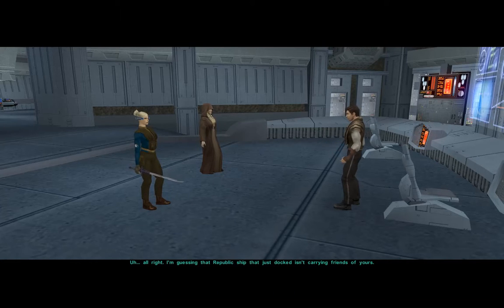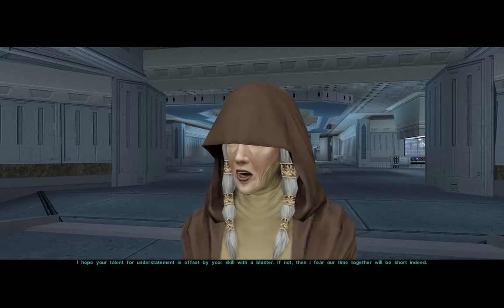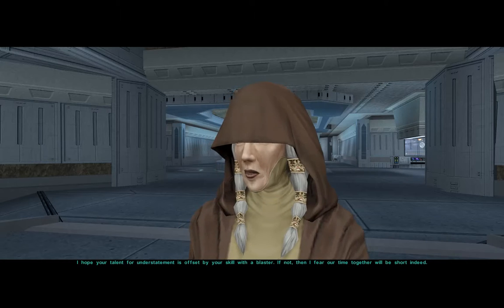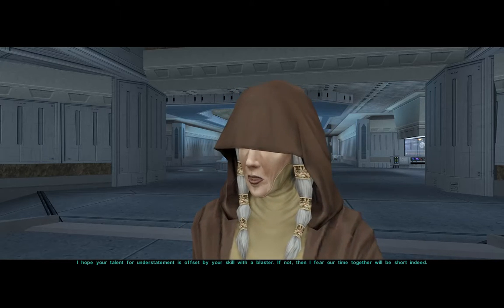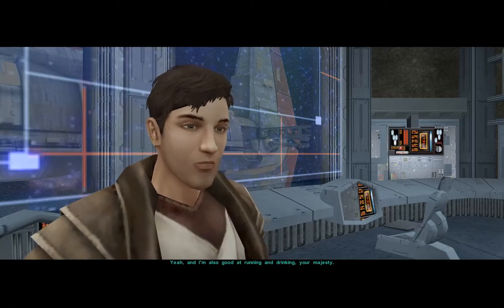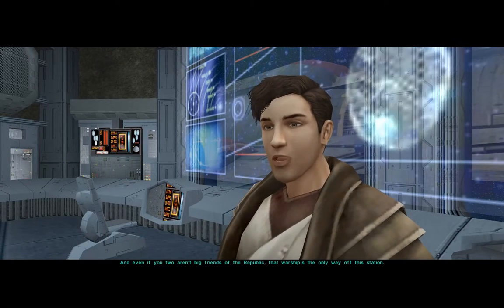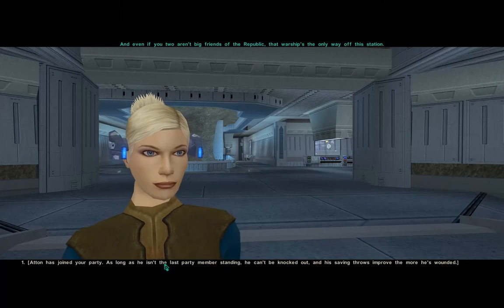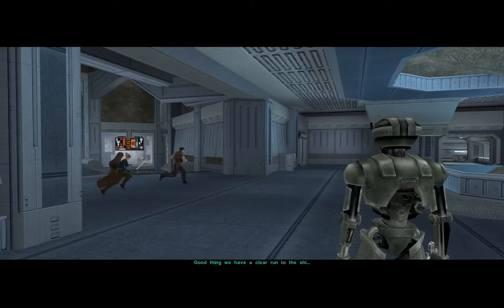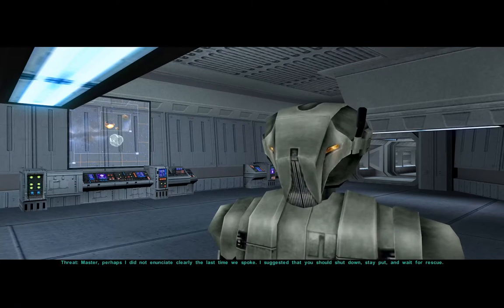I'm guessing that Republic ship that just docked isn't carrying friends of yours. 'I hope your talent for understatement is offset by your skill with a blaster. If not, then I fear our time together will be short indeed.' 'Yeah, and I'm also good at running and drinking, your majesty.' 'And even if you two aren't big friends of the Republic, that warship's the only way off this station.' Good thing we have a clear run to the ship. So here is the potentially evil robot.